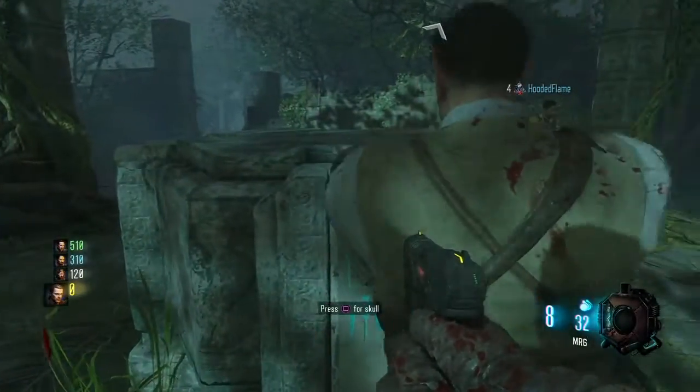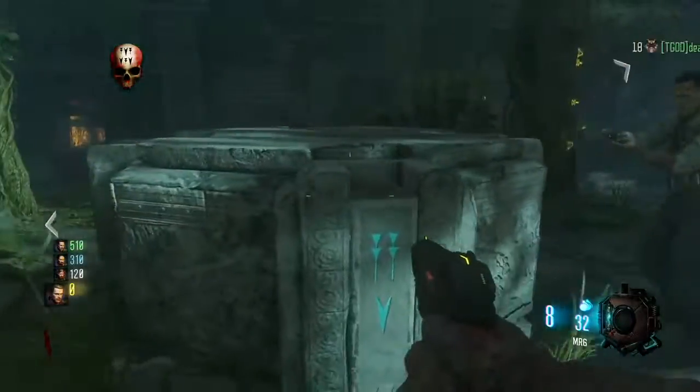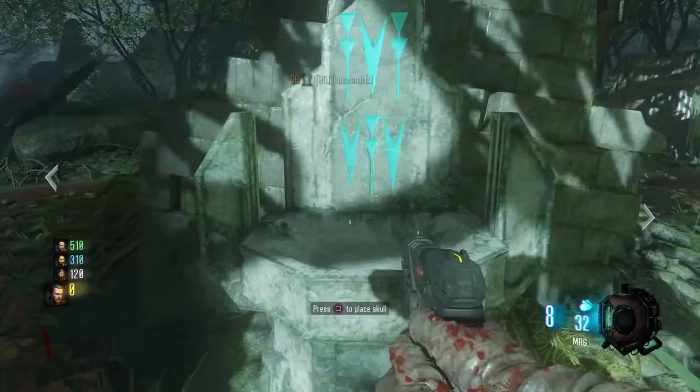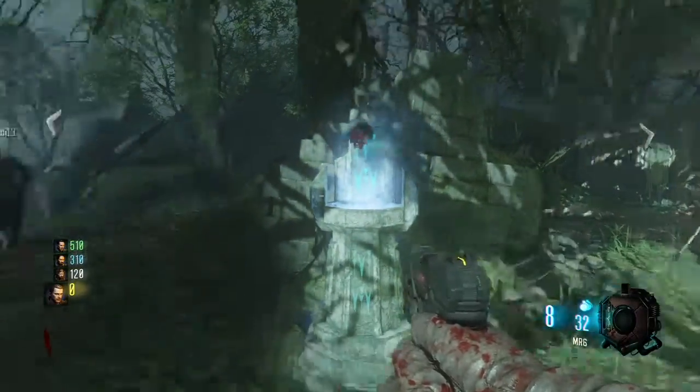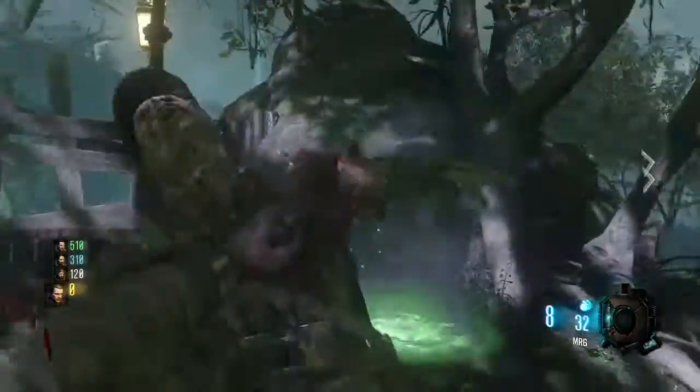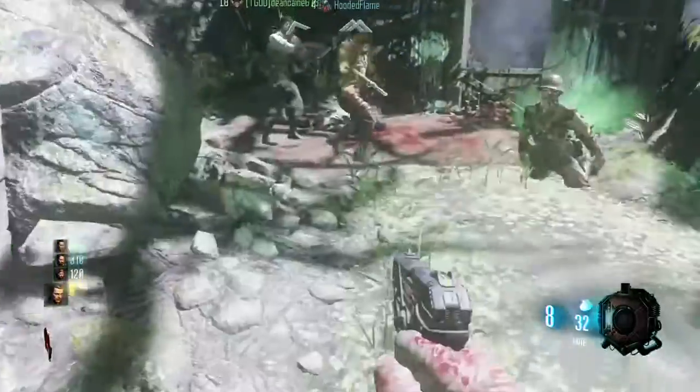What you have to do is come to the altar here, which is right outside of spawn, and you're going to have four skulls here with symbols underneath them. You need to go ahead and have each player pick up a skull and take these skulls to the altars where the symbols match up.